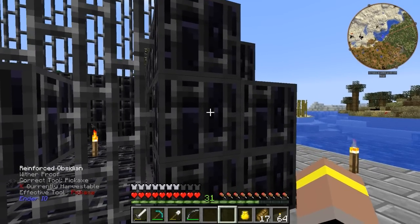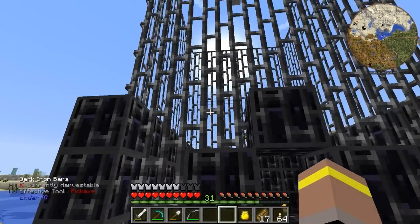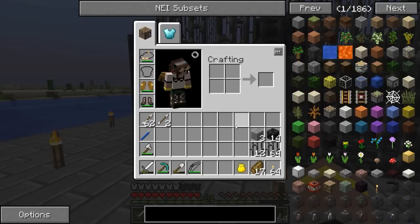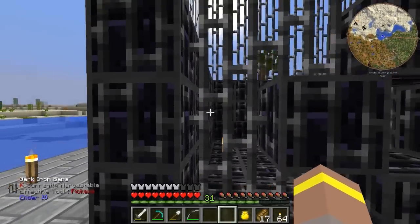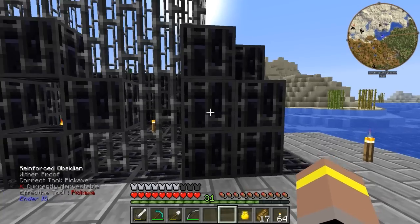I've also made myself some dark iron bars that go around this. Dark iron bars are made with dark steel, and this is pretty much what I've been making between episodes. Dark steel is made with coal powder, obsidian, and iron — that gives us a dark steel ingot. To make reinforced obsidian you need four dark steel and a piece of obsidian. It's a lot cheaper just to make the bars, because you get 16 bars for six ingots, which is a pretty good trade-off, and they have the same amount of protection as the solid blocks.